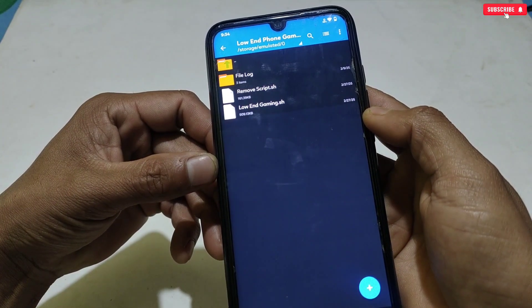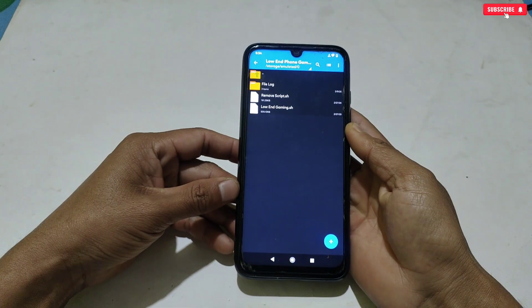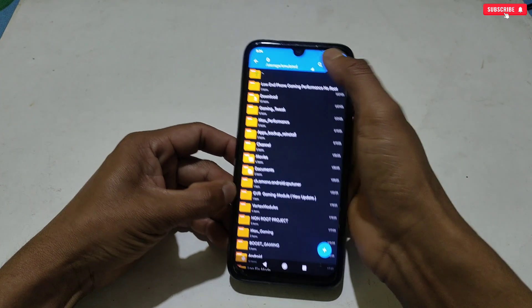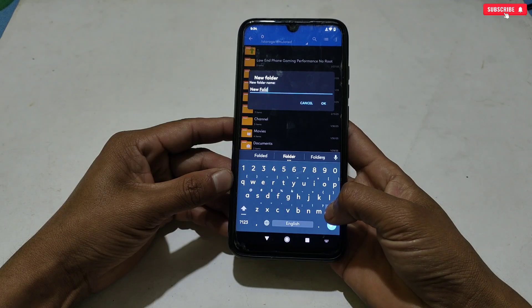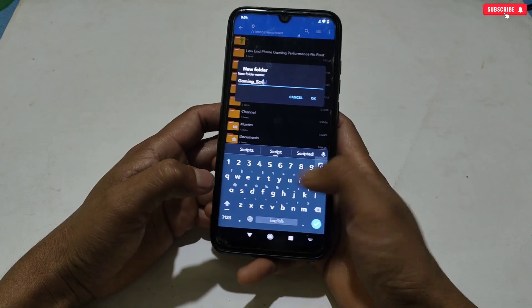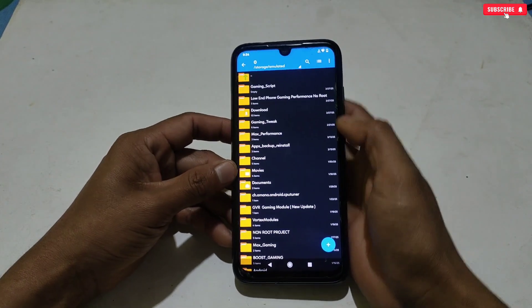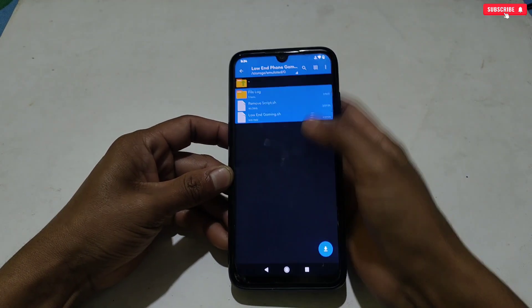The first file is a log file which handles all the script, the second is the low-end gaming script file which we will flash later, and the last one is the script removing file. Go back to internal storage, create a new folder, and name it 'gaming_script.' Then go back to the downloaded folder, copy all the files, and paste them into the newly created folder.